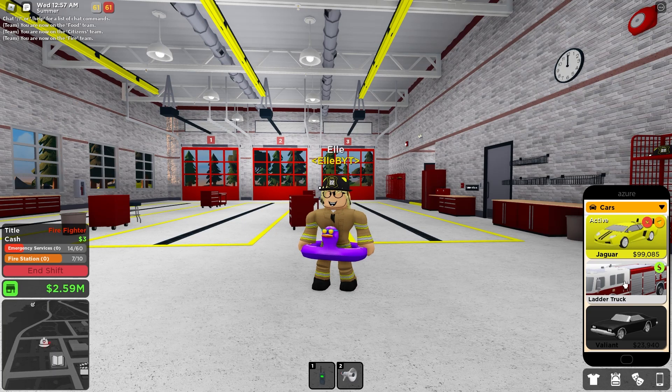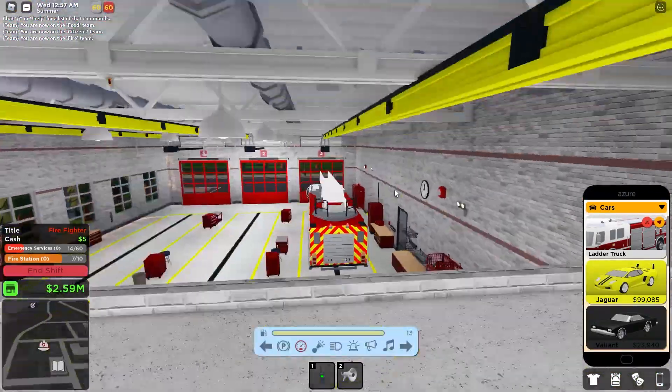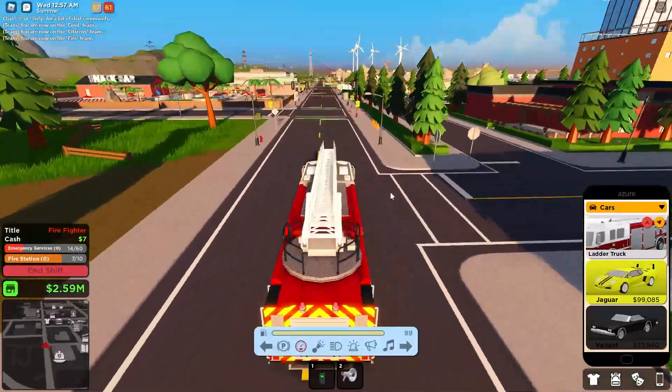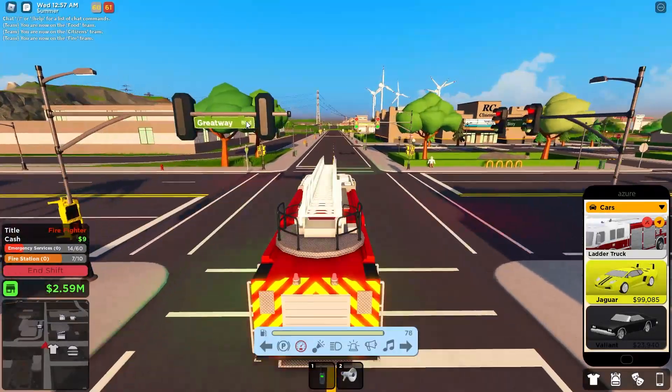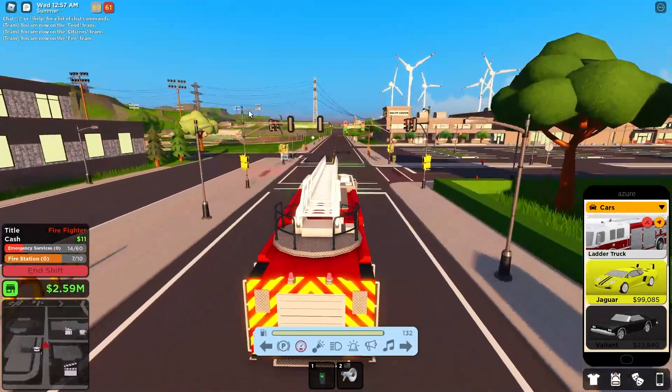You want to spawn your ladder truck in your cars panel. There's a bunch of tools I discussed on my update video that you definitely want to check out — there's a walkie-talkie, megaphone, heavy-duty flashlight, crowbar, and fire axe.